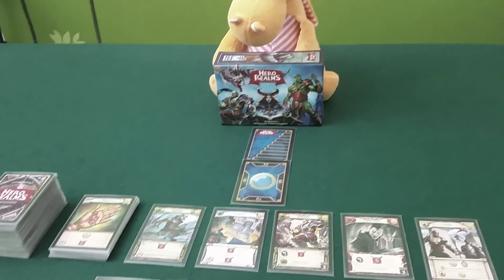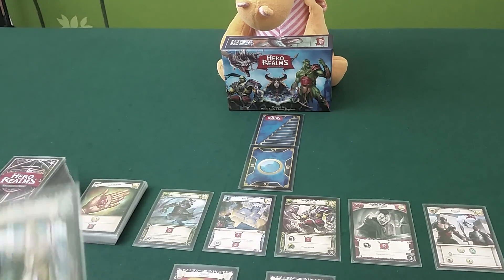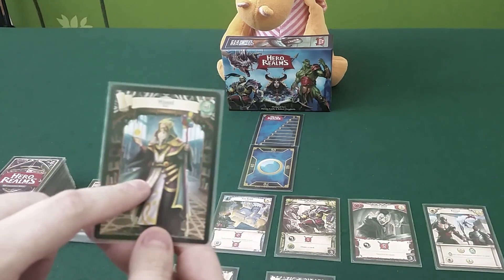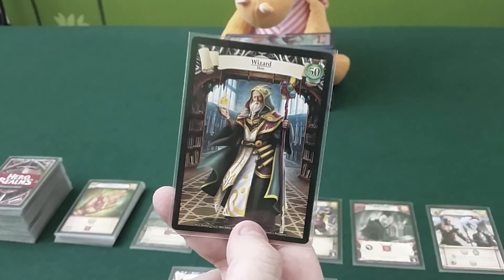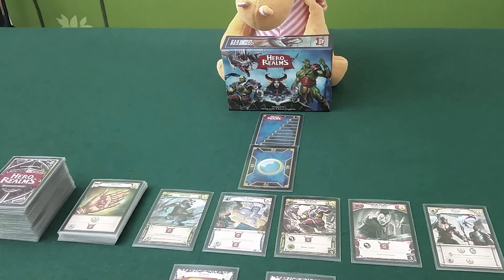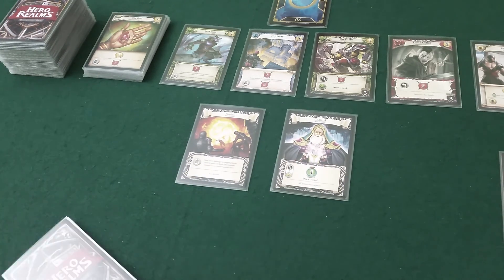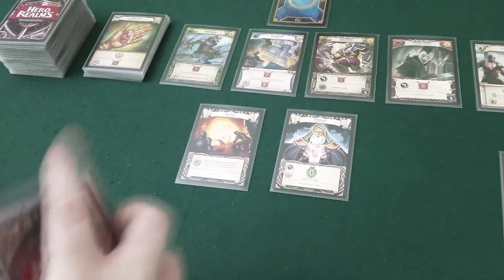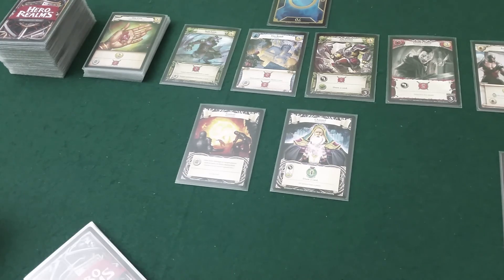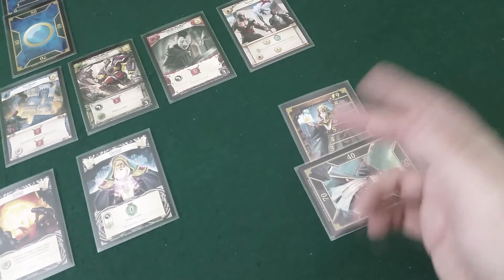In the base game you have pretty much the same system as Star Realms, with some improvements like the health meter. What you can also do is buy these character packs. I picked up a few of these, and I'm going to be playing the wizard. The art is really good on these. The wizard has his own starting deck, a fireball, and a channel ability, so you won't get the same thing over and over. You get 15 cards in a character pack and you know exactly what you get - it's not a booster system. I really like this health meter where you can just adjust it and easily see your current health.